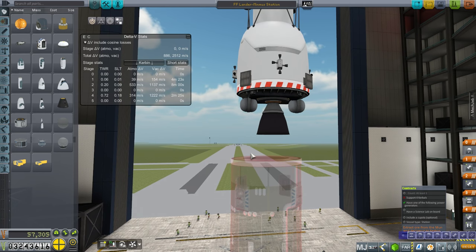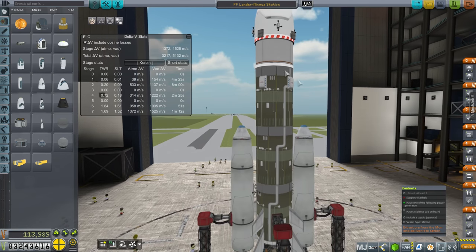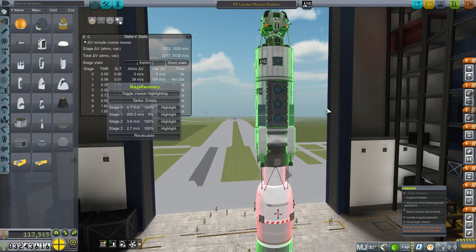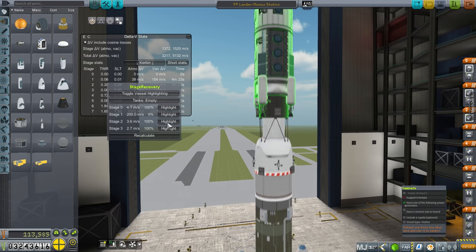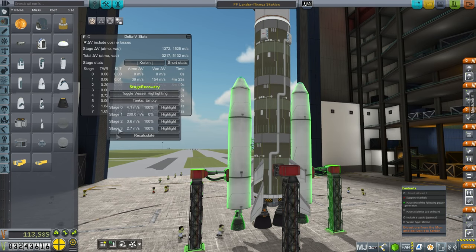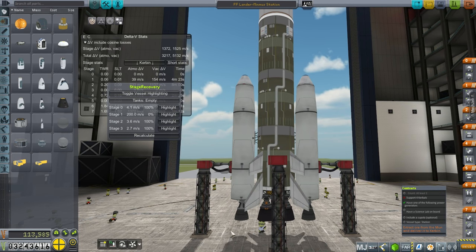My inner stages have a max diameter of 1.5 meters, so I have to just use the Poodles on the fairing. We're going to try and retrieve the core — we've got parachutes there, and according to stage recovery the upper portion's parachutes should get to 4.1 meters per second. It's only supposed to be carrying the lander can — I did configure parachutes for the lander can only. Stage 2, this portion here, 3.6 meters per second if it's empty, and we've got parachutes on the boosters which will bring it to 2.7 meters per second. We'll see if stage recovery actually recovers those things.